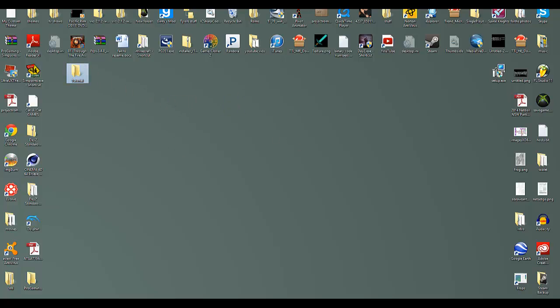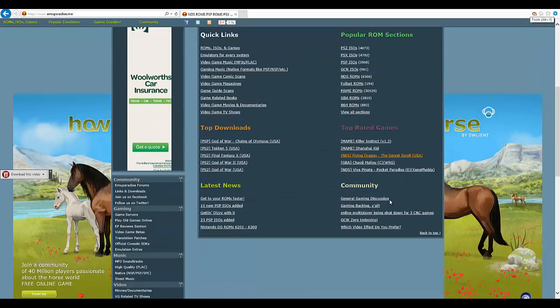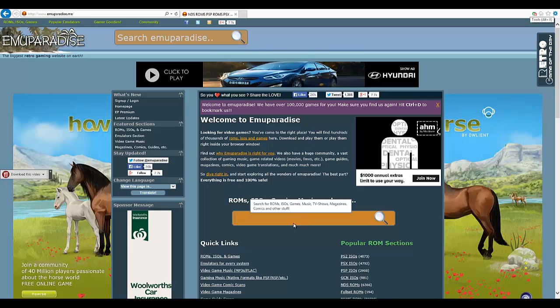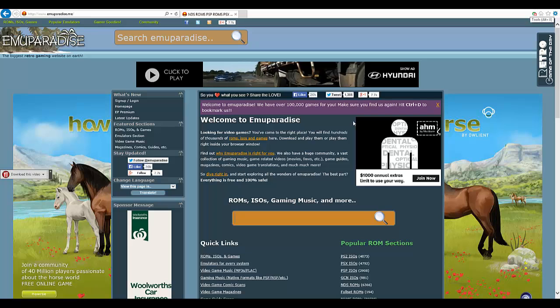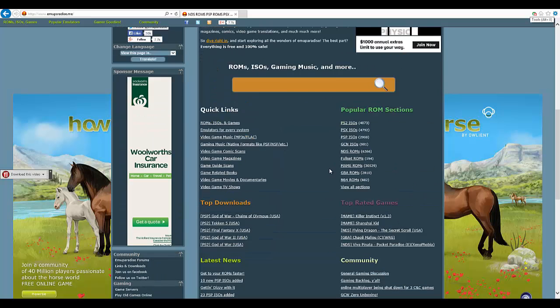Let's get into it. First thing you want to do is go onto the internet and go to EmuParadise. I'll have a link to this website and also a link to the download for Luigi's Mansion. I've already downloaded Luigi's Mansion so I'm not going to download it, but yeah. Once you've downloaded Luigi's Mansion you just search in here — I'll have the link to it — Luigi's Mansion GameCube.